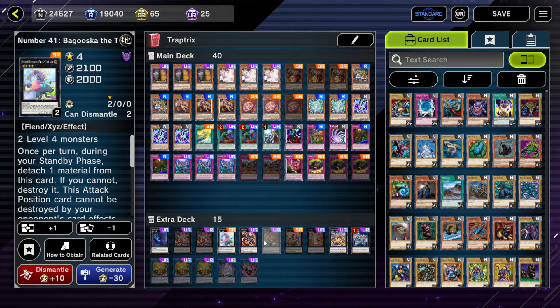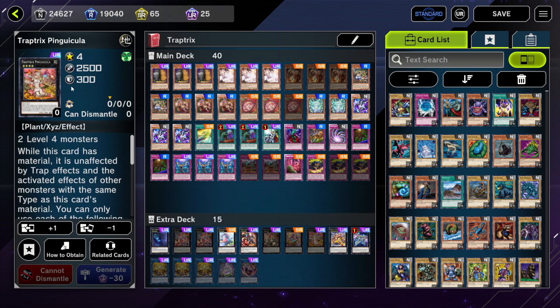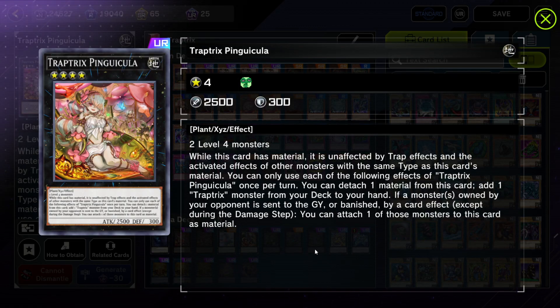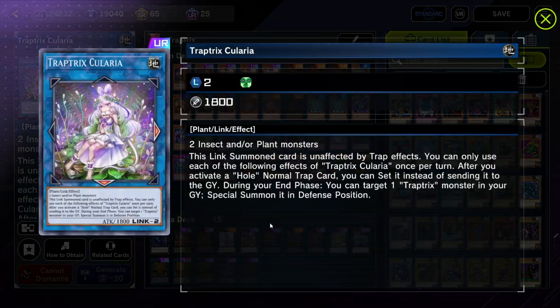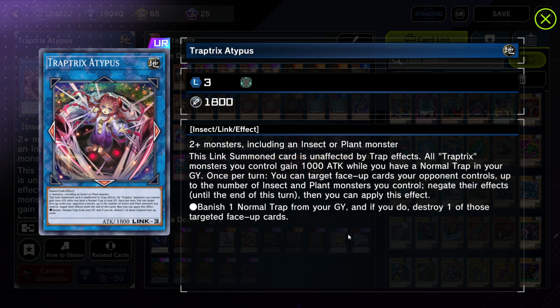Traptrix Alomerus detaches two and can do a Monster Reborn-like effect, allowing you to extend or recover, which is really cool. Traptrix Ping Gukula allows you to add one Traptrix monster from your deck to your hand — a really good extender with 2500 ATK. Finally, we have Traptrix Scularia, a generic Link 2, and you can also go into Traptrix Atypus which has a targeted negate by banishing a normal trap and a once-per-turn face-up negate.